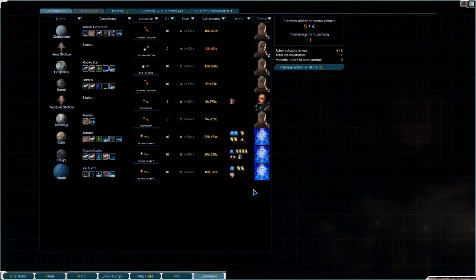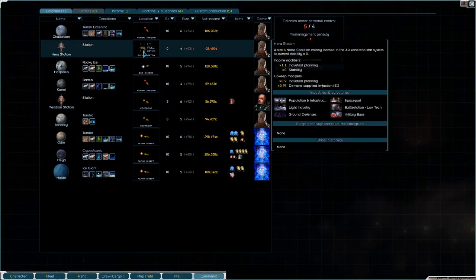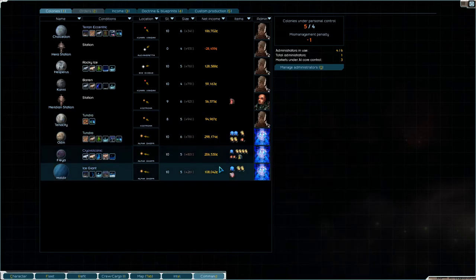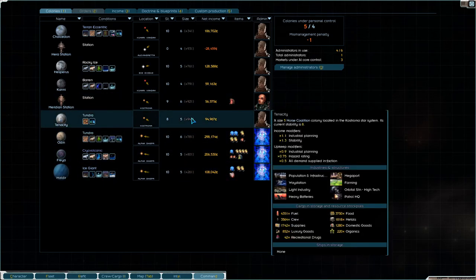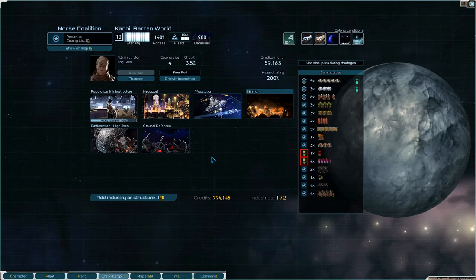Or I need some alpha cores - I could really do with some alpha cores. We're losing money at Hera stage now. Fair enough. Tenacity is actually making okay money now. Odin and Freya are making tons of money for us, and so is Chalcedon. Espres is doing okay, Heldia is doing okay, Tenacity is doing okay. Meridian and Kani leave something to be desired, but that's okay.